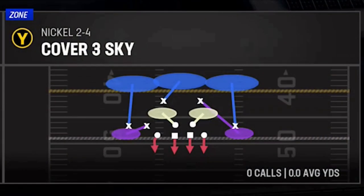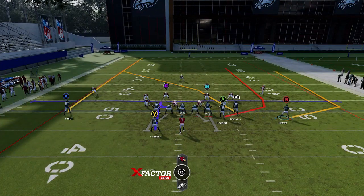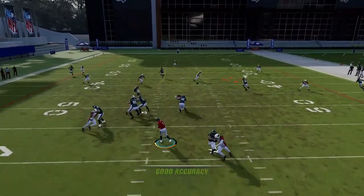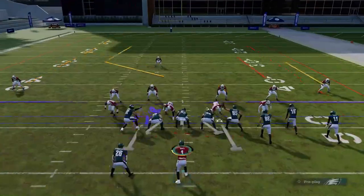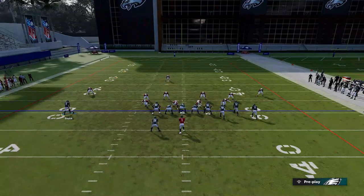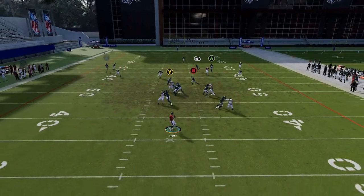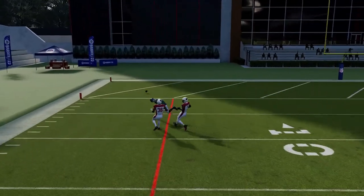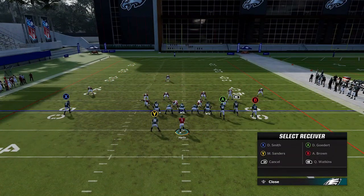Against Cover 3, it's not as good, but if you motion this out, a lot of times the A route will just get open right up the seam — that's probably the best thing you can get out of Cover 3 with this play. You can also put the X route on a comeback, put the A route on a streak and the B route on a drag, similar to another play. The RB route should get open across the field again.